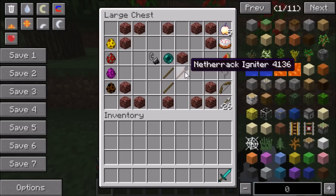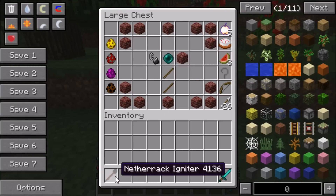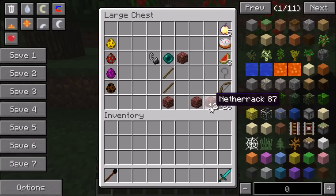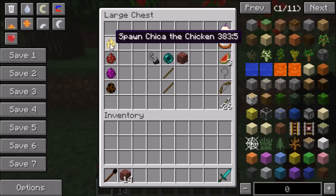If we open it up, what you're gonna need first is the Netherrack Igniter. You actually make this out of one netherrack, one ender pearl, two sticks, and one flint and steel. It's pretty easy to make. You're also gonna need 14 blocks of netherrack, and the only way to get netherrack is to head to the Nether, but once you go there it's really easy to get.